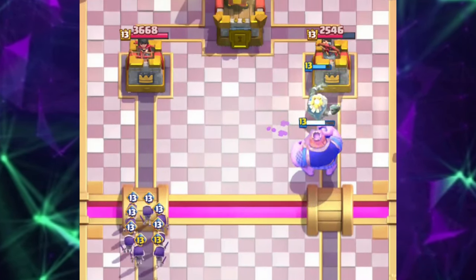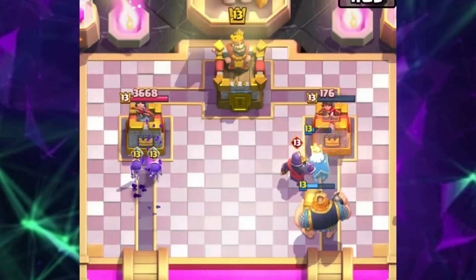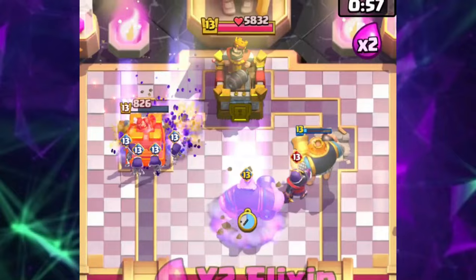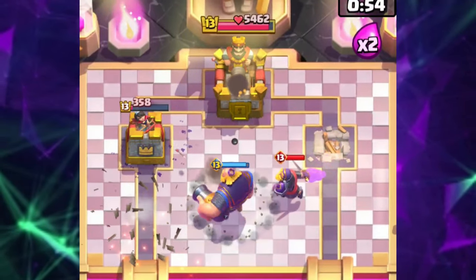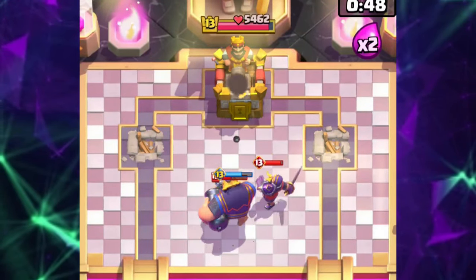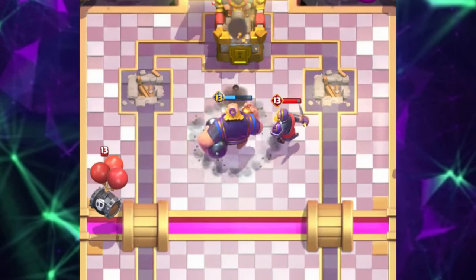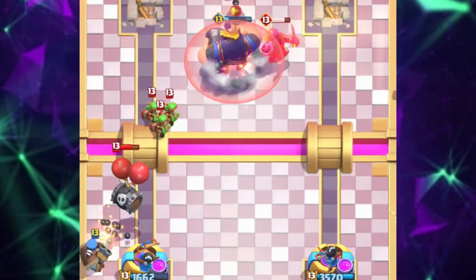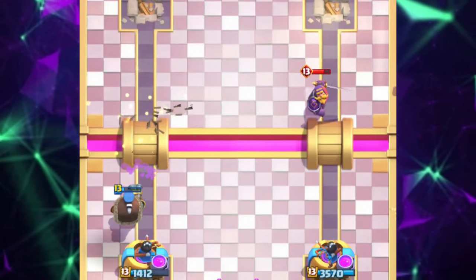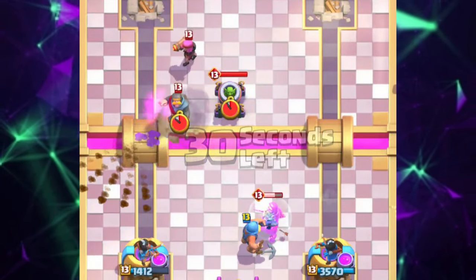Some counters may seem boring but getting two or three successful counters may be your key to victory. Try to remember all your opponent's cards. If you're having trouble with that, try to practice by saying your opponent's cards out loud — I'd suggest doing this in a private situation. You really should know your opponent's cards within a minute so they can't surprise you. If your elixir bar is full and the opponent's is at 40%, the success rate is obviously higher. With that said, let's get into it.